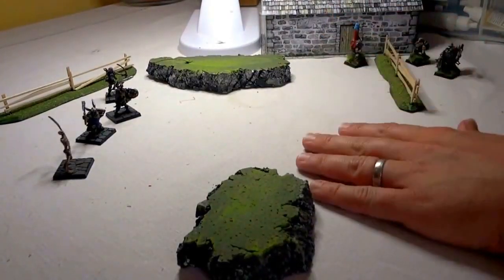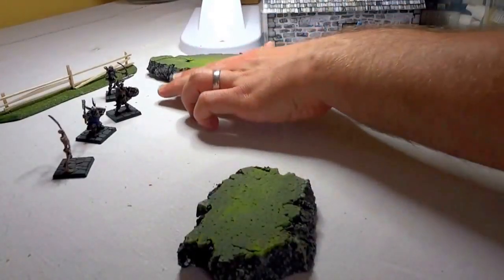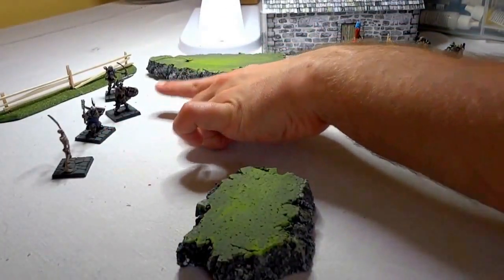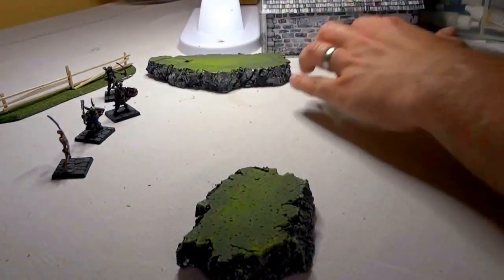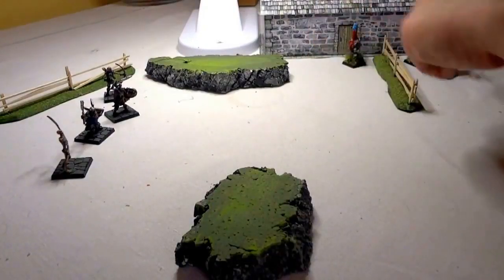When you want to play the game, typically you will assemble two warbands. Here I have an undead warband consisting of three skeletons and a ghoul. This skeleton has a shield. On this side I have three dwarfs: two impressive dwarfs, one berserker.